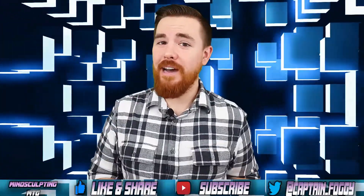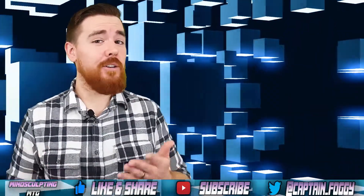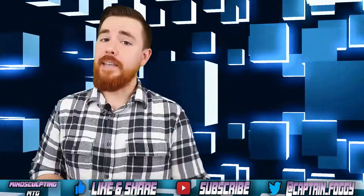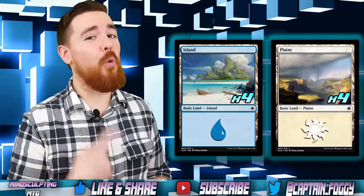Now let's check out the 25-land mana base. To help thin the deck and fix our mana, we're playing four Evolving Wilds. To maximize our cycling ability, a playset of Fetid Pools and Irrigated Farmland are a necessity. Next, we're playing four Concealed Courtyard. And finally, for our basics, we have four Islands, four Plains, and one Swamp.